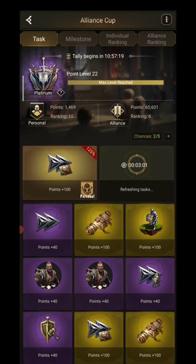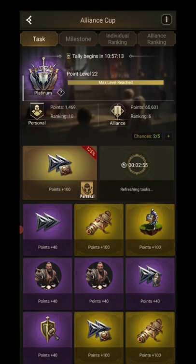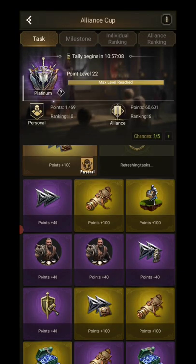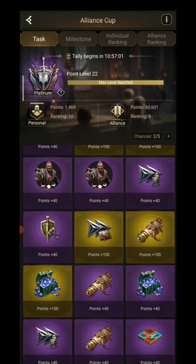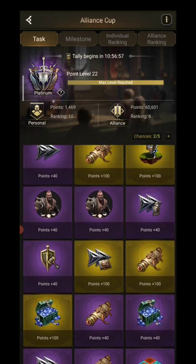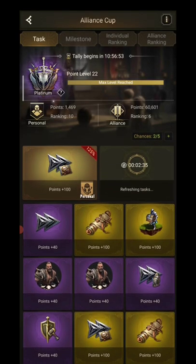I only do the gold ones now and I would recommend you do that too. Don't forget you can reset them to get better options if there's none you feel you can complete at the moment. Maybe you're maxed on buildings and can't do the building one, so you choose instead maybe a research one if you can.